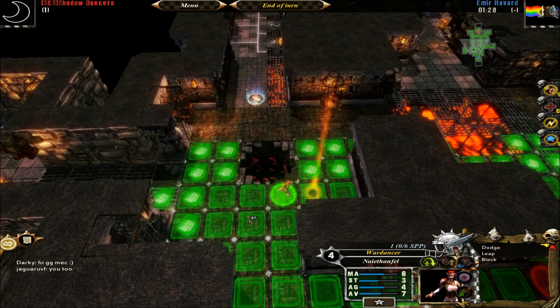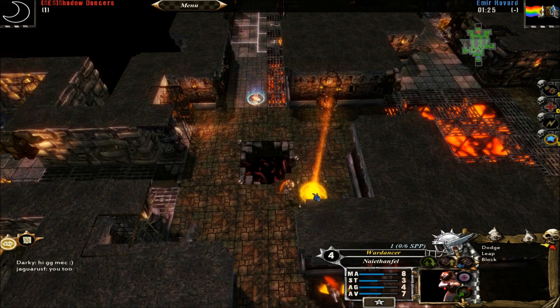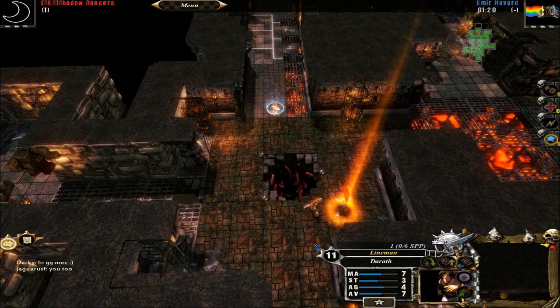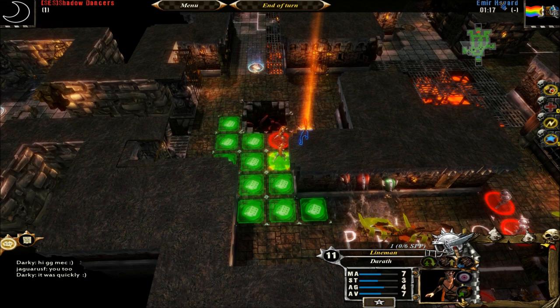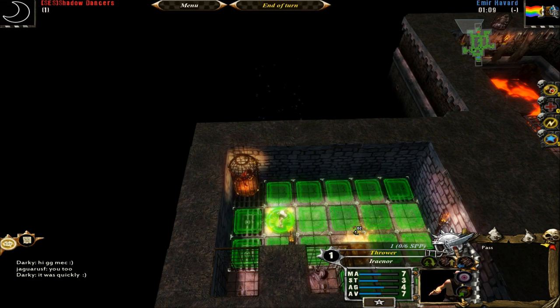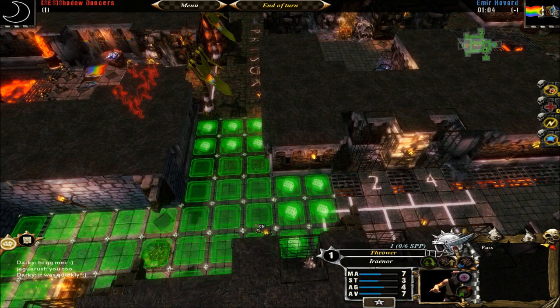So you got the ball - good for you. Time to get out of here. Like I said, this is a quick game. I think that's it for my team. Let me bring my catcher in. Like I said, I always forget. Don't need to open any more chests because I already got the ball. Alright, that's the end of my turn.